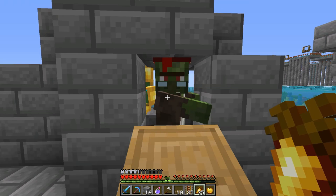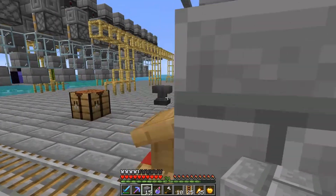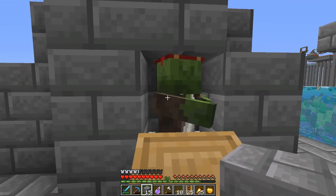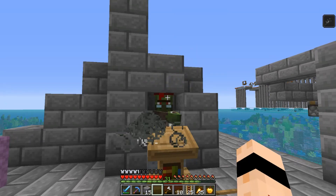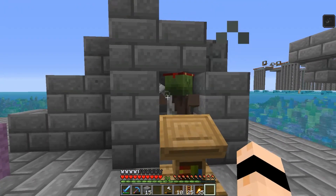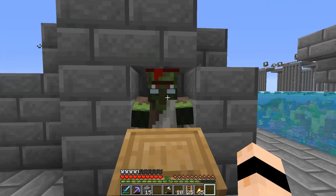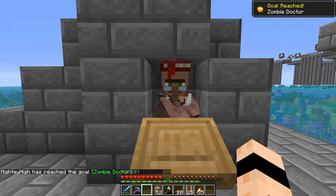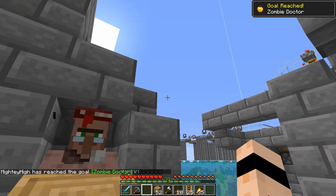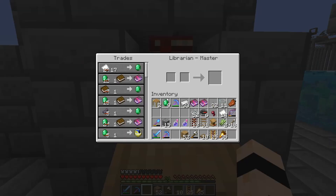Tom has been converted into a zombie villager - he won't have any trades now but we can convert him back. Put a block to contain him, then throw a splash potion of weakness on him and give him a golden apple. He should turn back into a villager within the next five minutes. And there we have it - we also got the achievement 'Zombie Doctor,' which is awesome! Now he's cured - one emerald for a book, so we've definitely got the book trade. We've also got looting for one emerald.